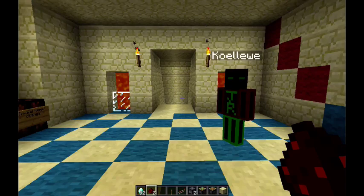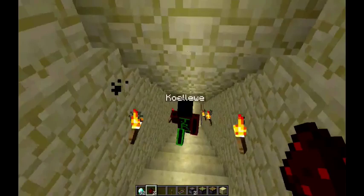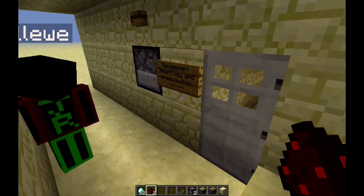You've probably been wondering where all the diamonds go. As we were walking up the stairway, you probably saw this. This is the management area. It has a key.